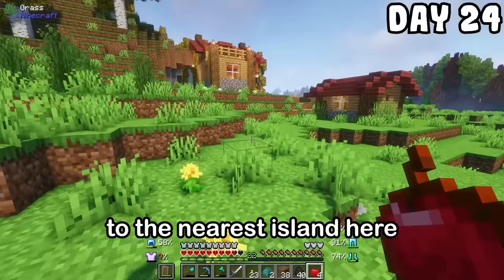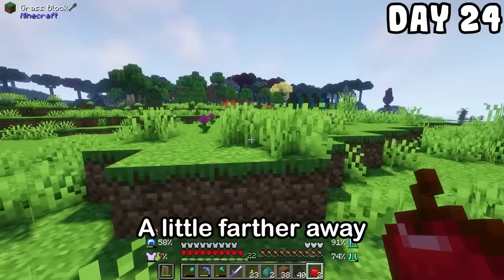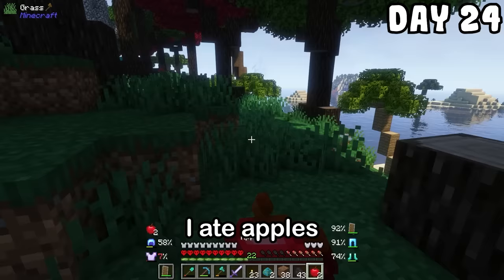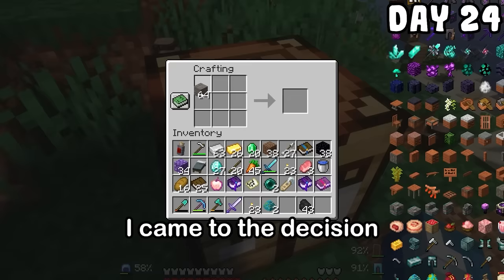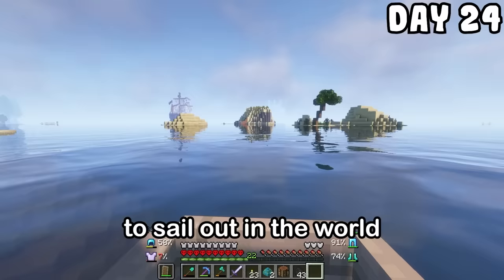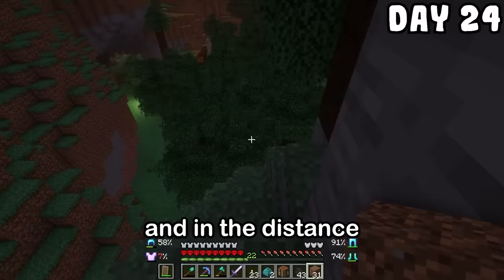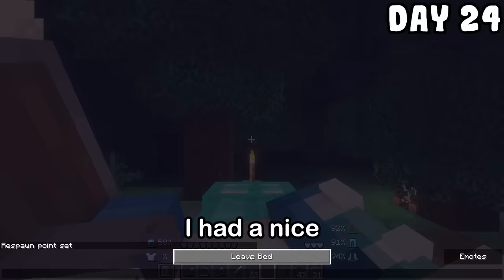Heading over to the nearest island, I found another one of those portal guys' houses, but this place had nothing and nobody was there. A little farther away some people were living in a tent house, so I said hello to them and to some chests. I ate apples trying to figure out my life mission. I came to the decision I needed a boat to sail out in the world and just become a true legend. Eventually I arrived at a mountain, so I climbed it and in the distance I spotted a campfire. Since it was getting late, I made my way to it and slept for the night.